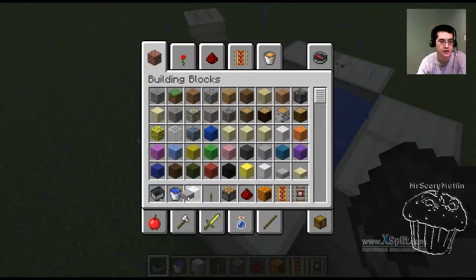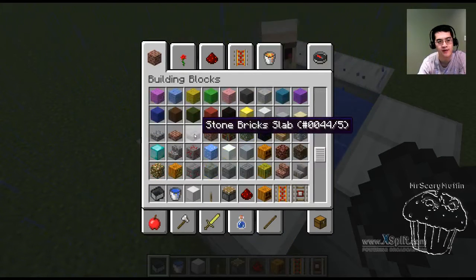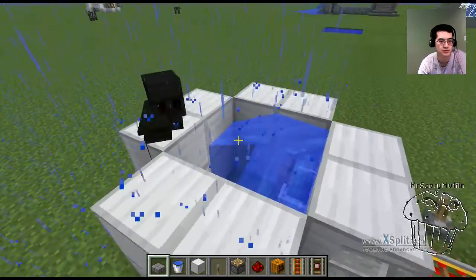In order to hide the golem, we're going to use half slabs. You can use any kind of half slabs — these ones work and you can hide them amongst the stone. There are also wooden half slabs and stone brick half slabs. A lot of people like to build in stone brick, so these ones will actually be really useful.